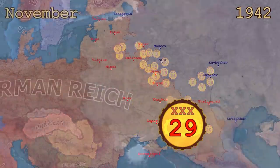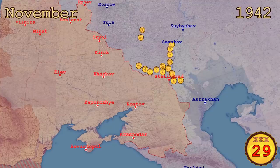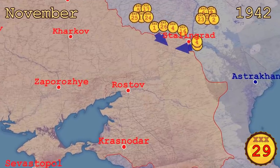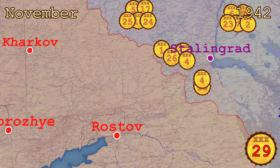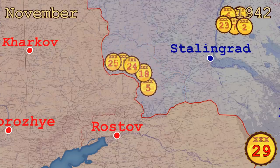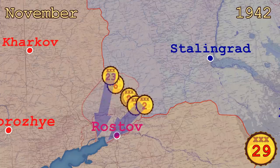In November of 1942 the Soviets had half of their armored corps on the southern part of the front. Their mission was to cut off the German troops in the Caucasus. The operation would have three stages, each completed by a different group of units. The first group would cut off and destroy the Axis forces around Stalingrad and secure the eastern flank of the Soviet advance. Then the second group would encircle and eliminate the Axis forces on the western flank. Finally the third group would be brought in, advance to the sea, and cut off the Germans in the Caucasus.